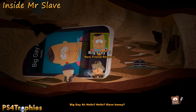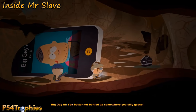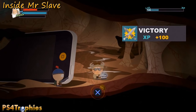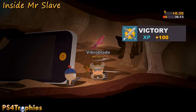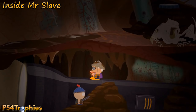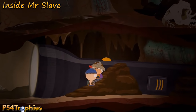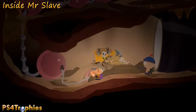Inside Mr. Slave, near where you get Big Al, defeat this little bacteria and you get the vibroblade — a great weapon. There's also a patch, but patches don't count. After turning on the flashlight, make your way around and grab the yellow chest there.